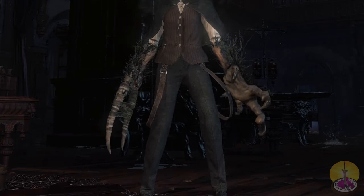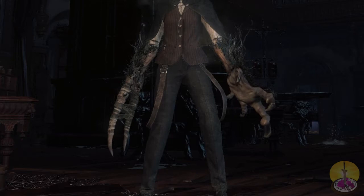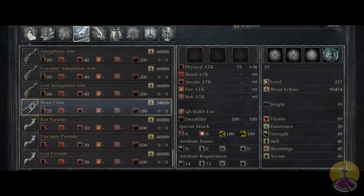When it comes to this weapon, I'm going to be honest, not a whole lot actually changes at all. It's mainly how it's presented and how it acts. But first, let's go on to the stats. Going on to the stats for the Beast Claw, you can see the damage isn't particularly very high starting off. It's only 75.